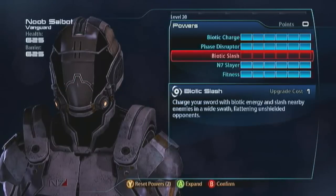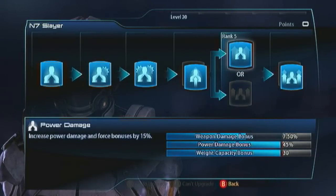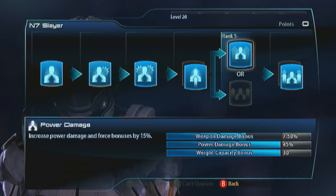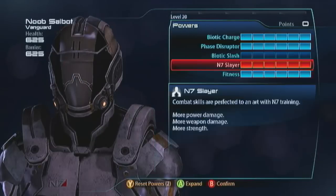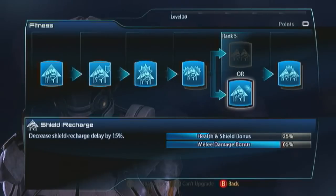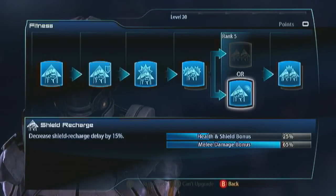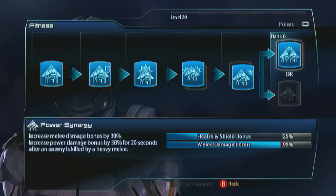For the N7 Slayer it's a power build with damaging capacity and power damage. I used to take those last six points and get three ranks into Biotic Slash, but like Electrical Slash I just found I never used it. So now I rock weapon damage. For fitness, I take melee damage for the first evolution, then shield recharge for the next. I don't bother with Martial Artist because his heavy melee isn't good, whereas his light melee is fantastic. For the final evolution, I take power synergy, which gives the extra 30% melee damage.